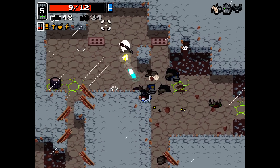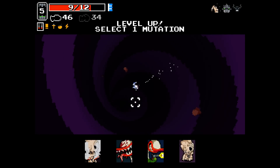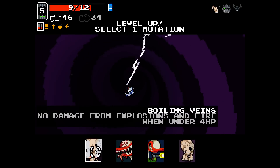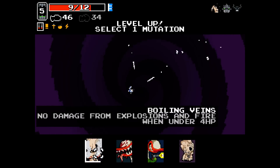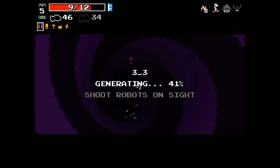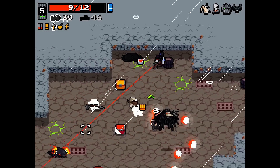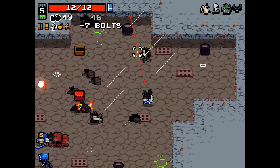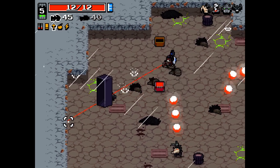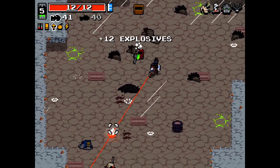I want to be immune to IDPD explosions since I'm a rogue IDPD agent and whatnot. Boiling Veins would help. I want Boiling Veins — let's just take it and quit stalling. Don't be that guy, no one likes that guy. When will shielders learn?